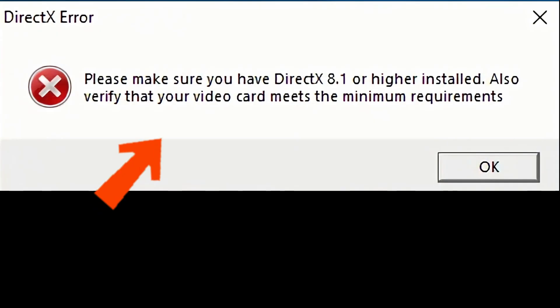Back to the video. You tried to play Command and Conquer Generals Zero Hour again, but you encountered an error like this — a DirectX error. Please make sure you have DirectX 8.1 or higher installed, and verify that your video card meets the minimum requirements.